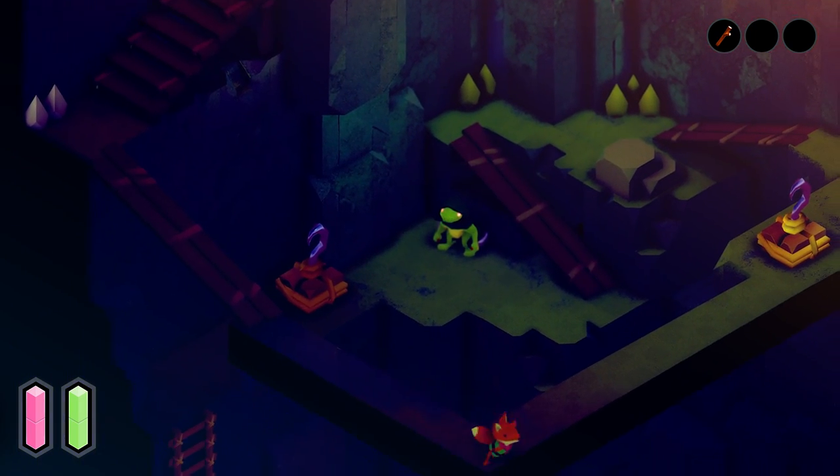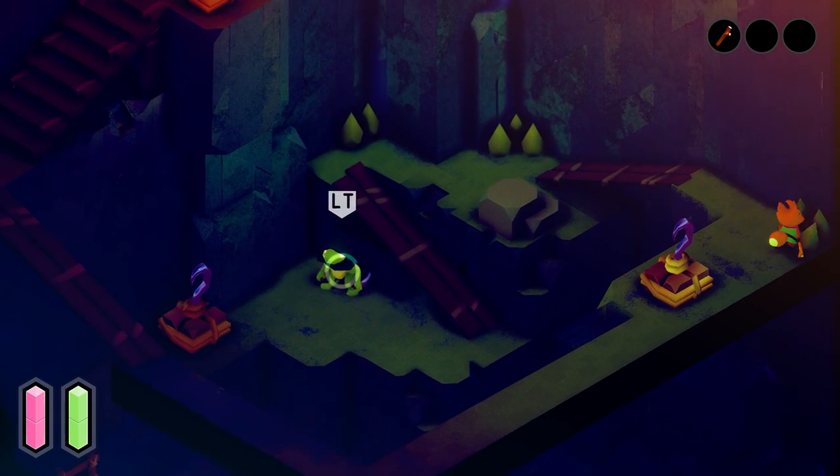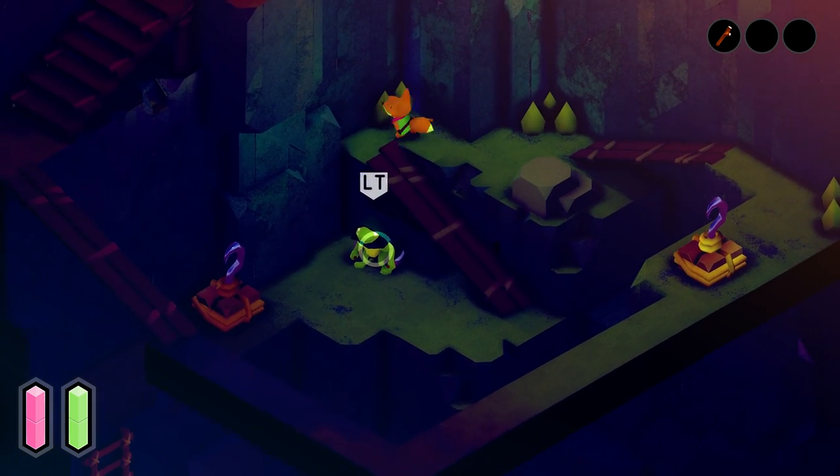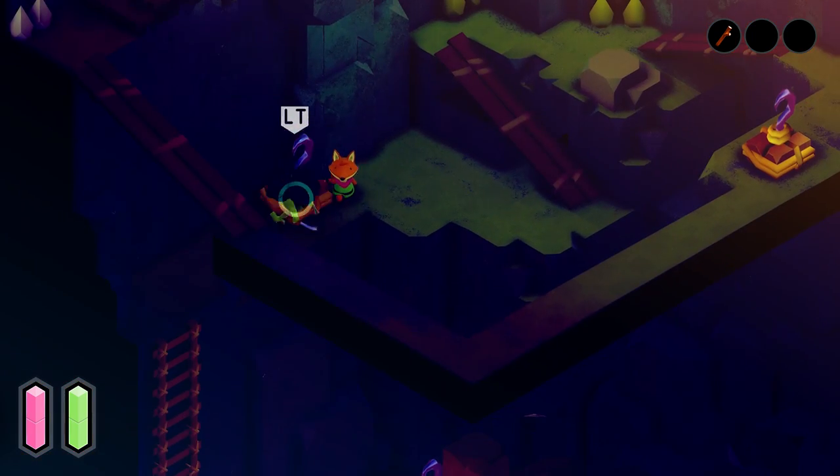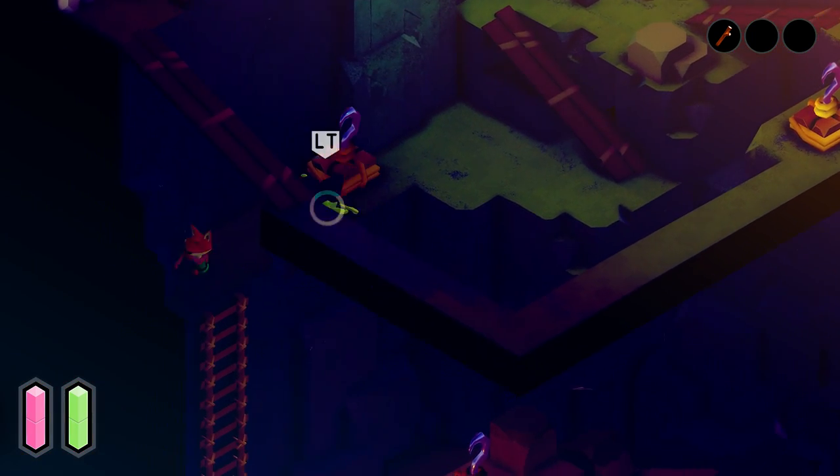There will be a lot of different staircases and ladders, but we're basically just trying to go down as deep as we can. Feel free to ignore the enemies overall unless you need to fight them — because we are invincible it's super easy. Just keep going down to the bottom of these stairs.